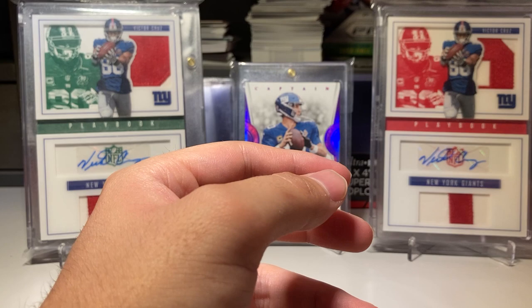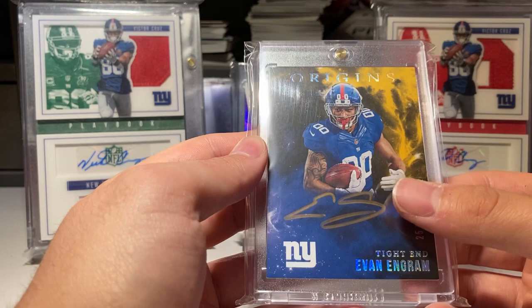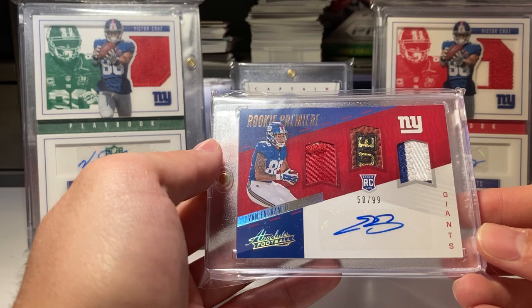I like some Origins — when they did this fire one, the yellow and blue with the gold ink, I love the gold ink, numbered to 25. That's a rookie. And I got an Absolute Football rookie card numbered to 99.